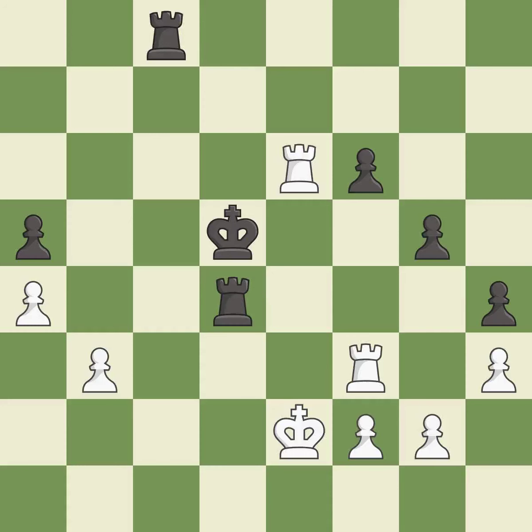This steps away from the checking rook — it is forced. That was a free pawn.